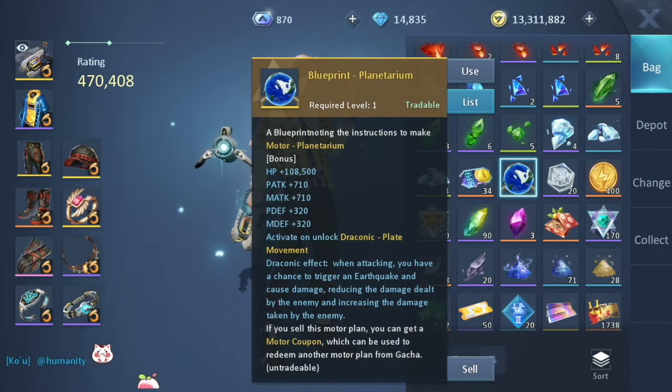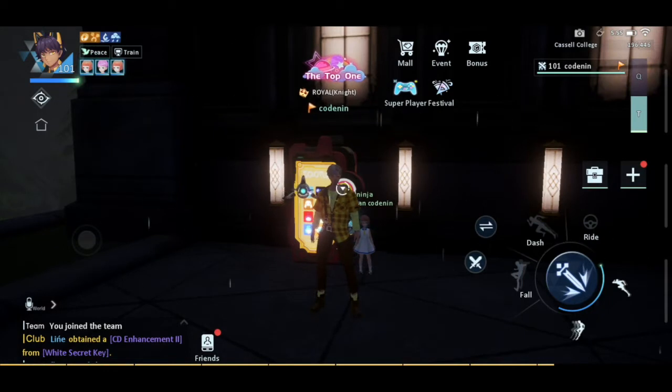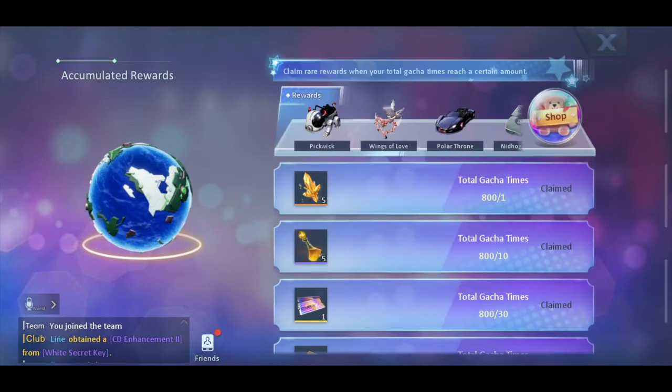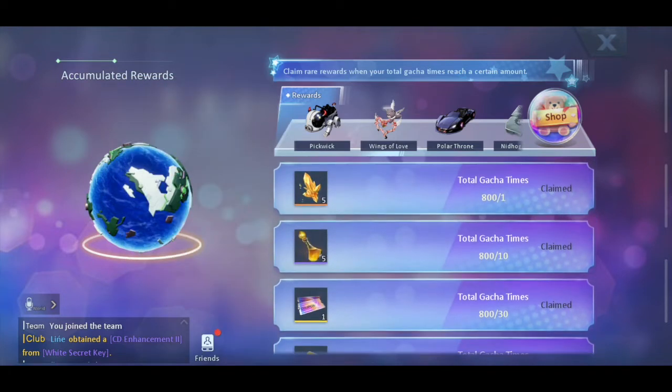Before we end the video, let's sum up how worth it this road to 800 pulls was. Now that we're done with the 800 rolls, we were able to get the Planetarium. We're lucky enough to get two Planetariums - this one at 800 and another from 450 plus rolls, so in effect that's around 400 rolls for each.